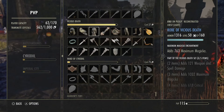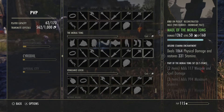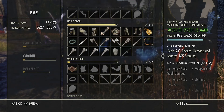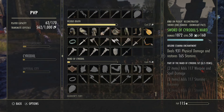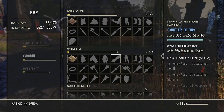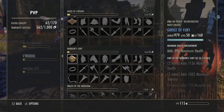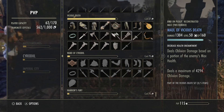I have almost everything in the Vicious Death set — the only piece I'm missing is the sword. If we compare Vicious Death to the Ward of Cyrodiil: I have almost the entire Vicious Death set, so the cost shows 27 transmute crystals. For Ward of Cyrodiil where I only have one piece, the cost is 75. The more pieces you have discovered, the cheaper the cost is going to be.